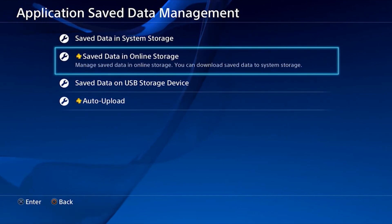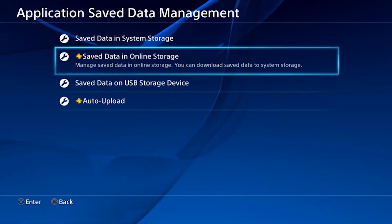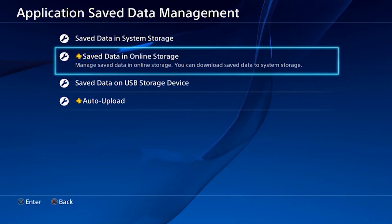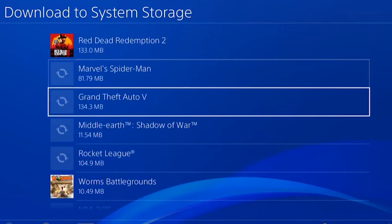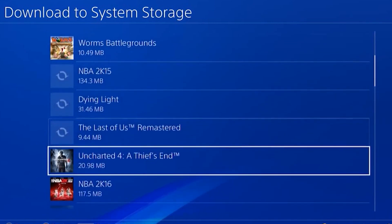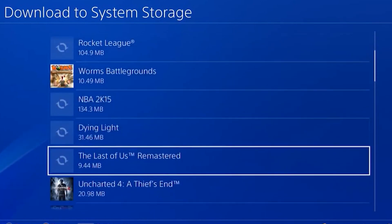Restoring your saved game data is straightforward and painless. All you need to do is go to Settings, Applications, Save Data Management. On this screen, you'll be able to choose whether you want to restore your saved game data from your PlayStation Plus cloud storage or a USB. Select the source that is applicable to you and select Download to System Storage. On the next screen, you'll see a list of games. Selecting a title will show you all of the saved game data you have backed up for that specific game, enabling you to manually choose which saved files you want to download to your PS4.